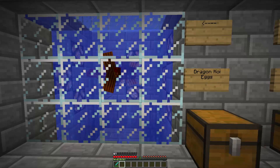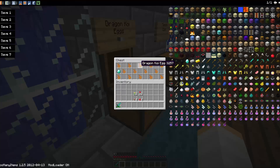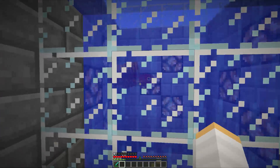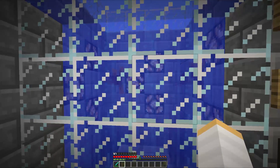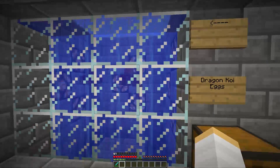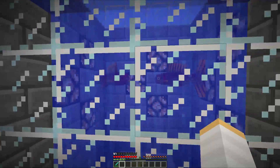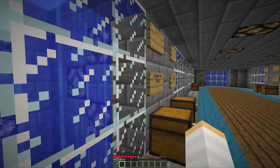This one is called the Dragon Koi, and these are what the Dragon Koi eggs look like. Now these Dragon Koi drop eggs, experience, and they also have a chance of dropping a diamond. So if you're running low on diamonds, just look around for these guys because they spawn in any body of water. It's a small chance - each of these fish drop various items but it's only a small chance. They're red and orange with yellowy black eyes, but they're all very cool. The textures are amazing and props go out to the person who made them.